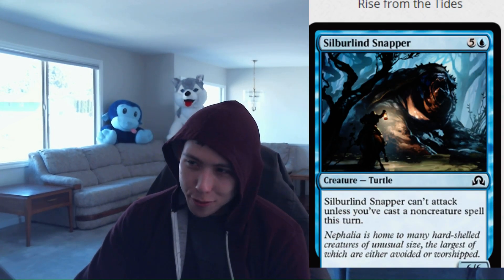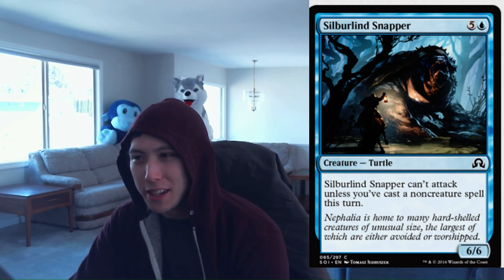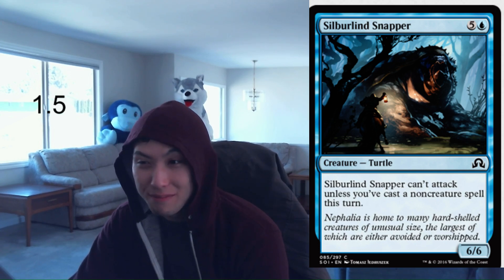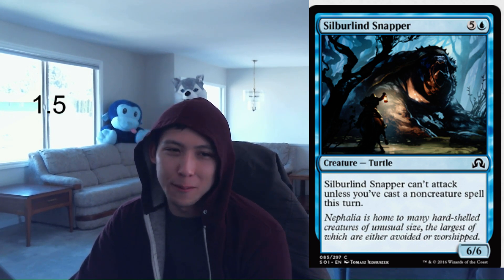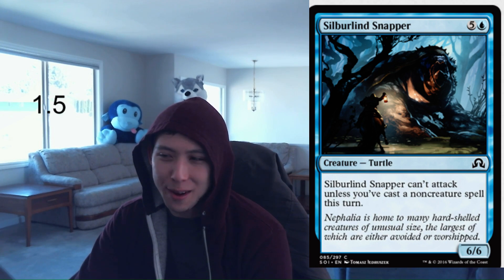Now we have — presented as the best blue card in the format — Silburlind Snapper: 1 blue, 5 colorless, a 6-6 Turtle that can't attack unless you cast a non-creature spell this turn. It's a big blocker, and sometimes it attacks. Sometimes you're going to want this card. But overall I'm generally not going to be too happy with it. It blocks everything on the ground pretty much, and when it does attack it's huge. But I'll leave it at a 1.5.